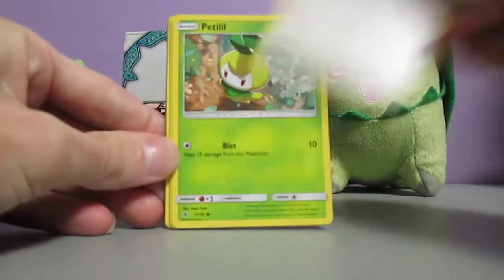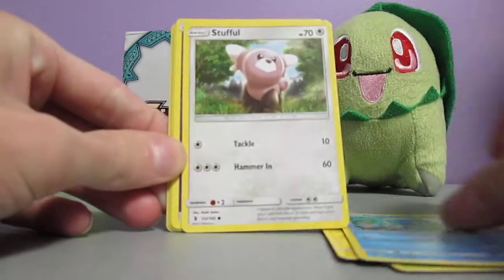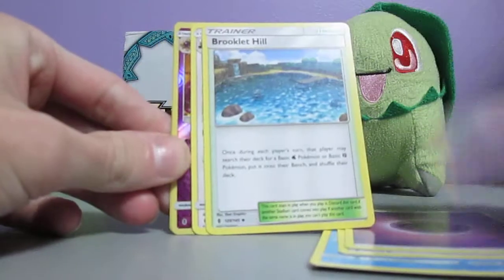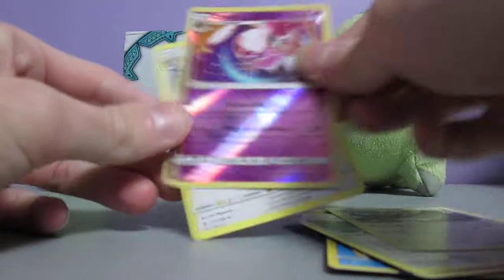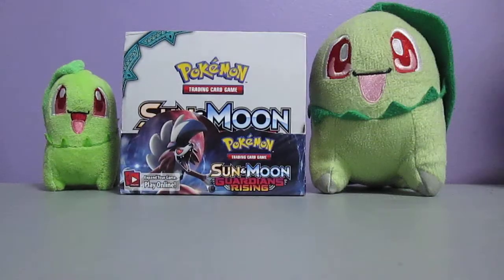This pack starts with a Chansey, Petalil, Helioptile, Petral, Stufful, Psychic Energy, Slowbro, Brooklet Hill, Beware, Lunella Reverse Holo which is a rare, so that's nice, and a Talonflame. We got two rares in that pack.